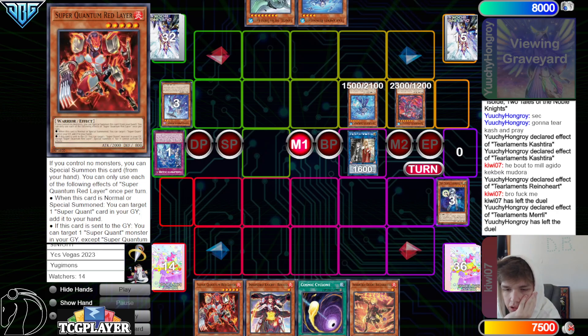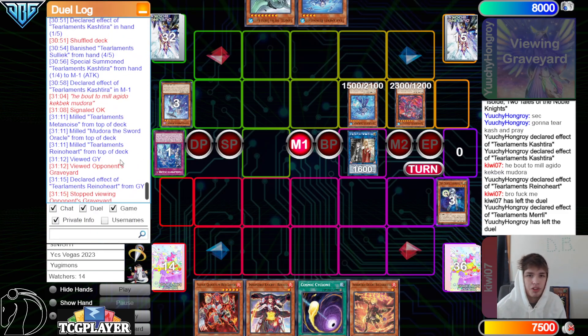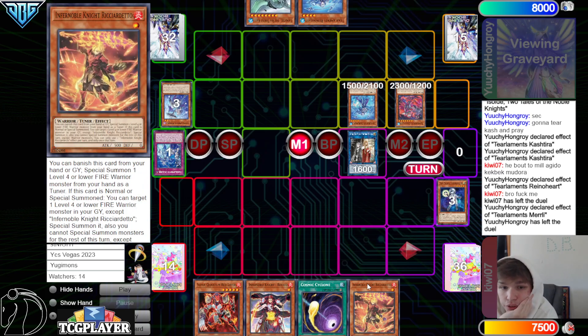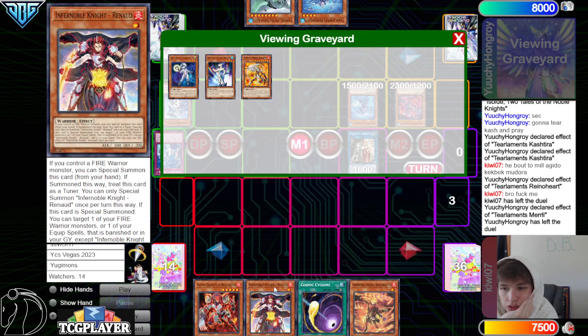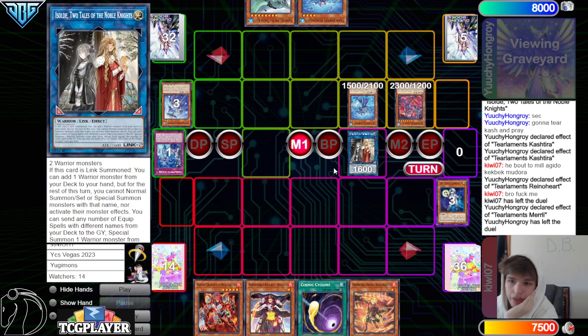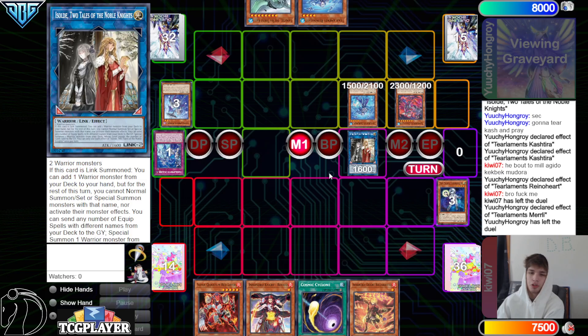Banish, summon, effect, add, pass, lose. Could have also just put the opponent on half something after getting hit with Kaleido — set Cosmic, pass. Maybe hope the opponent doesn't have interruptions and set the Tier field spell or Scream. It was only going to take an extra 45 seconds to see if it was going to happen — just let the opponent resolve their combo and your turn pass.